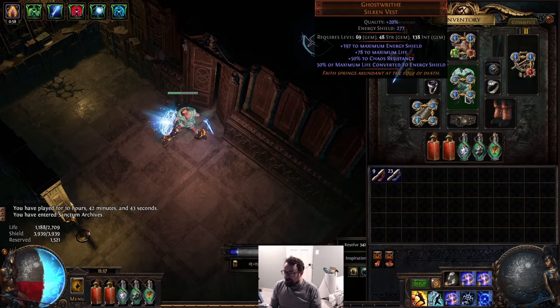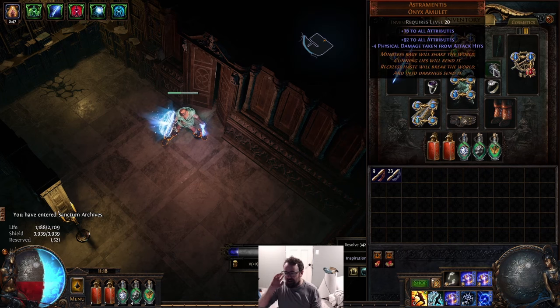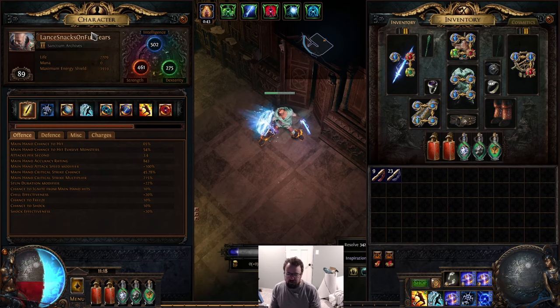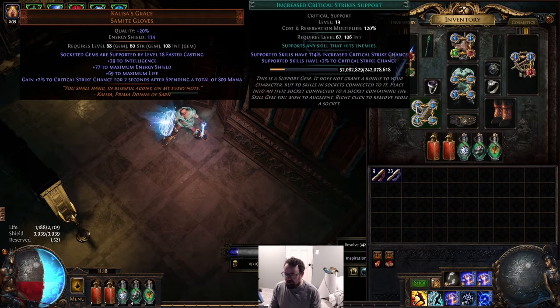My current gear is a Ghost Writhe four-link. I'm using the Malakai setup with blood magic — I've been enjoying this. Eventually you want to get out of it, but for early game not having to deal with mana it's just kind of nice, and it's a really cheap helmet. We've got an Astromentus, some rare rings. I tried out Magnate because I was above 400 strength, which is some pretty good damage, so I put that on for the pseudo five-link.